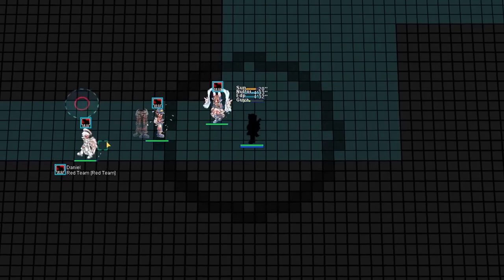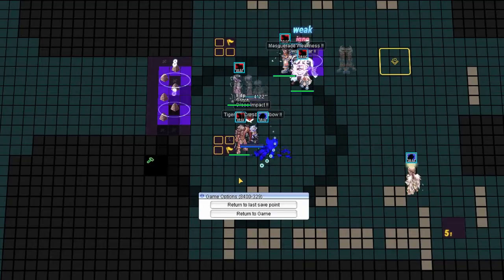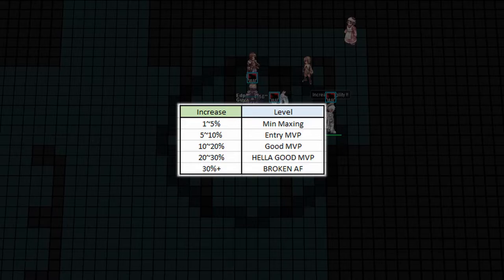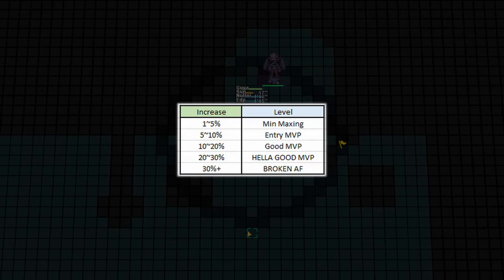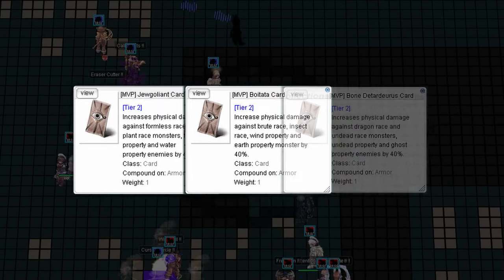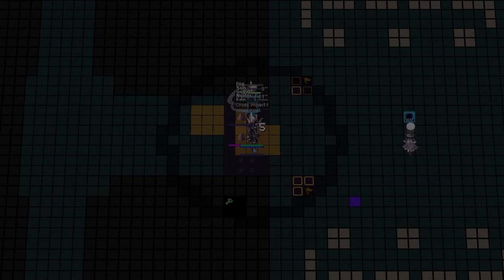In terms of gear choosing or how good an MVP card performs on high-end builds, I personally categorize them into five levels: min-maxing entry MVP, good MVP, hella good MVP, and broken AF. We saw how Summer Respecter increased my PvP build's damage by around 10–20%, placing it in the good MVP category. But Gloom Under Knight and similar cards — like Two Gulliant Boy, Tata Bone, and Taderos — as long as they hit both element and race, they fall into the broken AF category. Memory of Thanatos would sit in the same category.